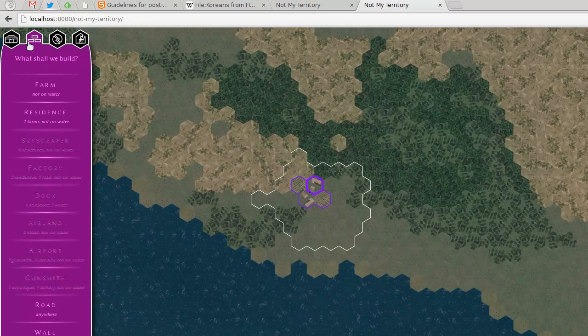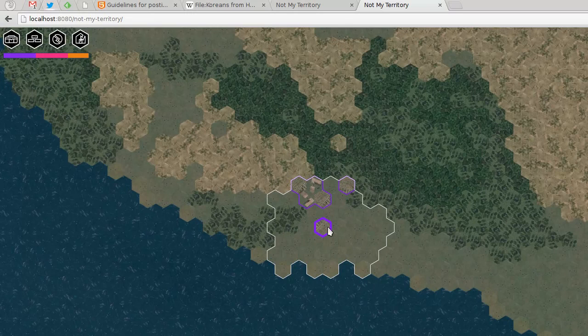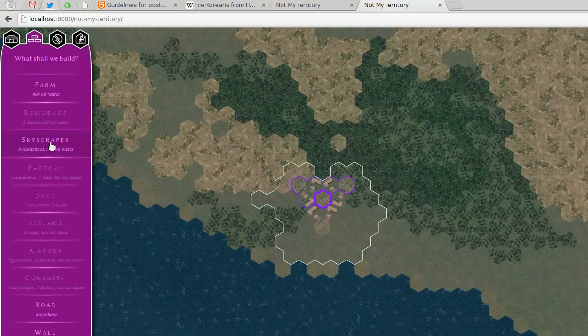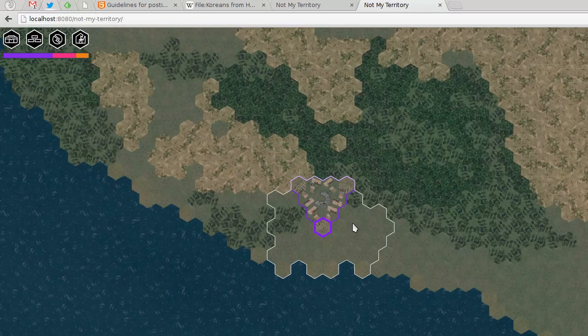In order to get skyscrapers you need to have six residences around it. The quickest way I found to make that is to use what I call a triangle of farms — you get one farm here, one farm there, and then you have the ability to make residences all around. Then that center spot can hold a skyscraper because you have residences all around it. Now let's populate the rest.